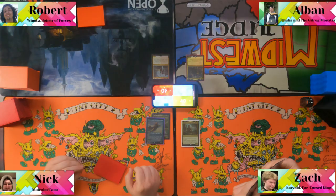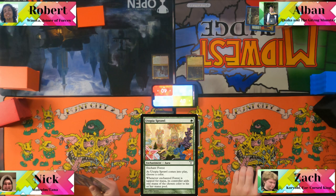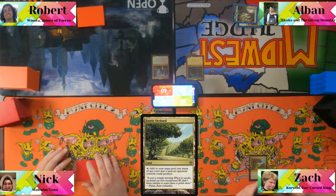Albin goes first — untap, upkeep, draw. He plays Forest with Utopia Sprawl naming white. Zack plays Exotic Orchard into Ignoble Hierarch and says go. Someone comments: "Never punished."